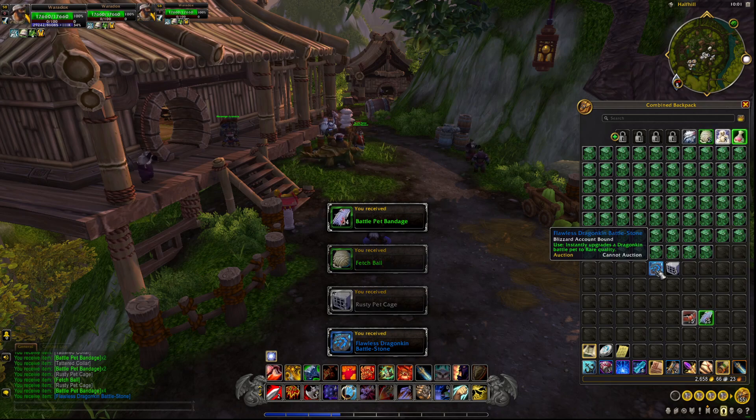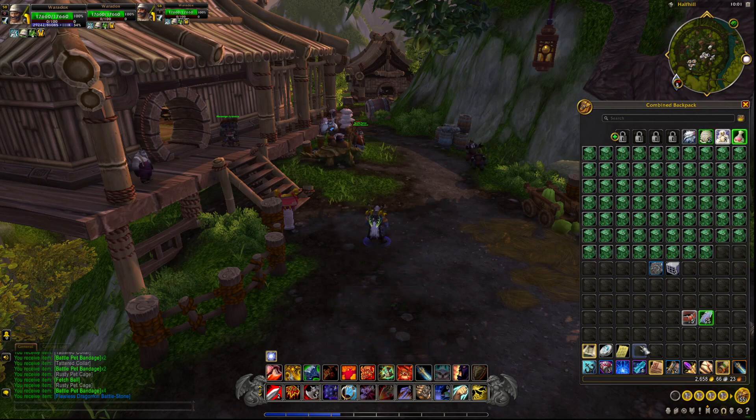This is nice — I got a Flawless Dragon Battle Stone. So say I'm doing some open world content, or even maybe you pick up something off the auction house and it's just green, or open world can be gray — you can always upgrade it to rare quality with these.